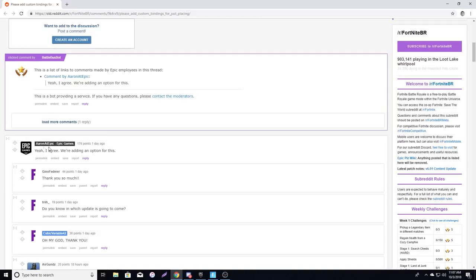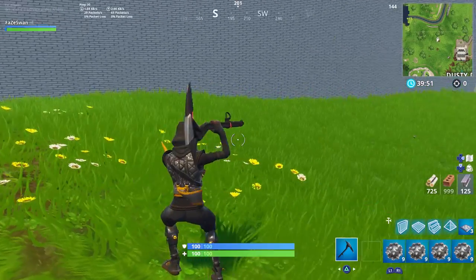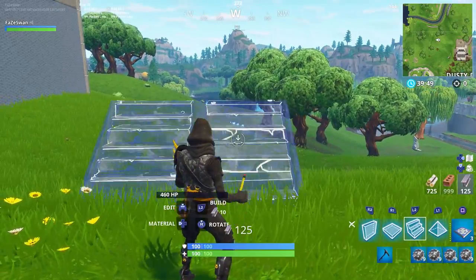Aaron at Epic Games says, 'Yeah, I agree — we're adding an option for this.' So basically what this picture shows is what's going to happen: they're going to give an option so you don't have to do the select step. There's going to be an option where you just click it and it places immediately.